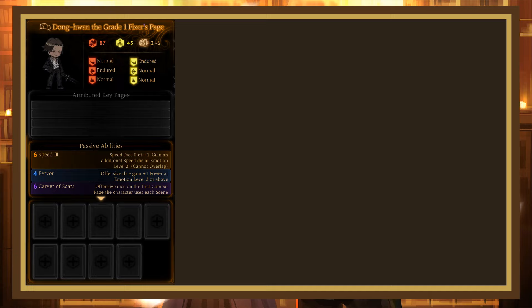Speed 3, Fervor, Carver of Scars — which makes offensive dice on the first combat page the Librarian uses inflict 2 bleed on hit — Toughness, which gives 1 protection and stagger protection at the start of each scene at Emotion level 1 and 2, 2 at Emotion level 3 and 4, and 3 at Emotion level 5. Finally, Rupture Wounds makes the Librarian deal 3 extra damage against enemies with bleed.